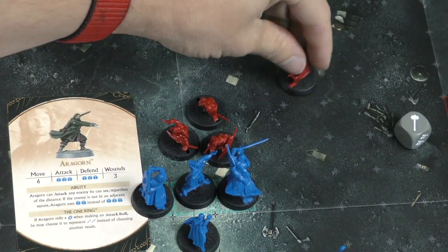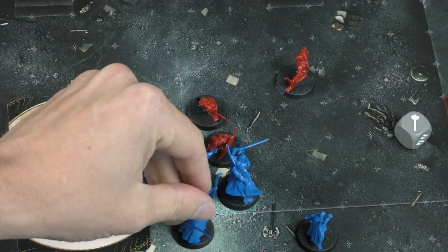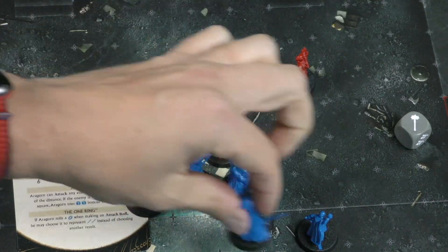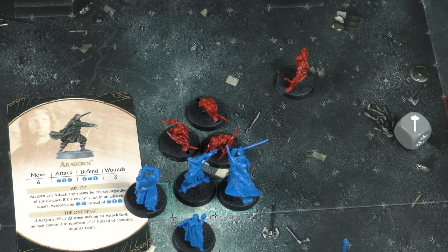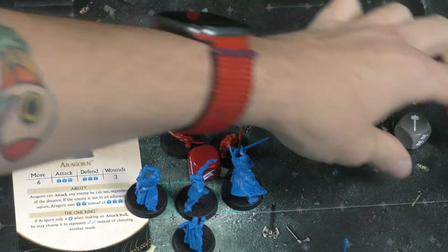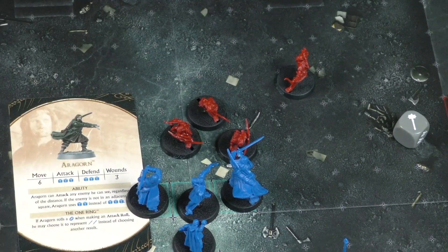So this archer couldn't attack Pippin if Gandalf was in the way, but the archer could still attack Gandalf directly because he is a larger character. Ranged attack and defense work the exact same way — you roll for attack and defense is rolled back if swords are reached, trying to wound the characters.